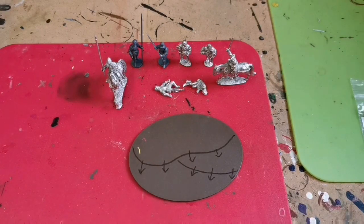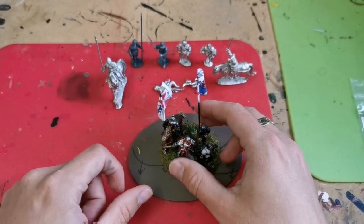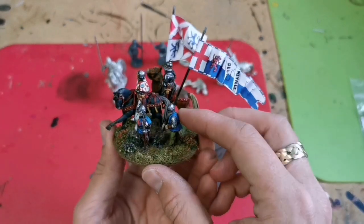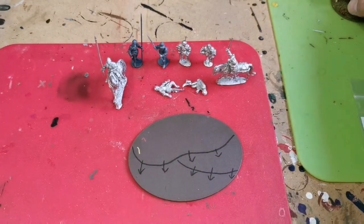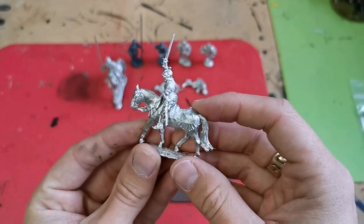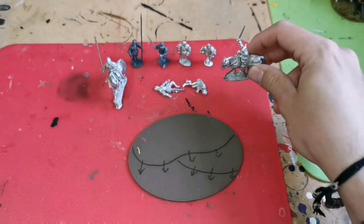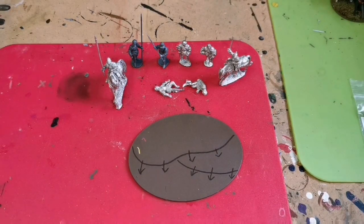I'm using a much bigger base than I have for my other command bases because he is effectively the Commander in Chief. This is the normal size base I would use, but I want this one to stand out. I am going to be painting up Edward IV, specifically after he was effectively proclaimed King following his father's death at the Battle of Wakefield, just prior to the Battle of Towton, although I'll be using his Towton standard.